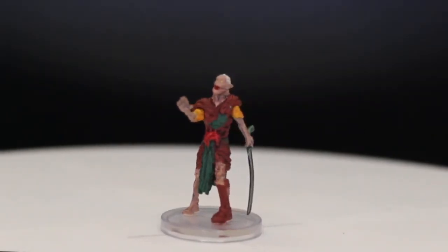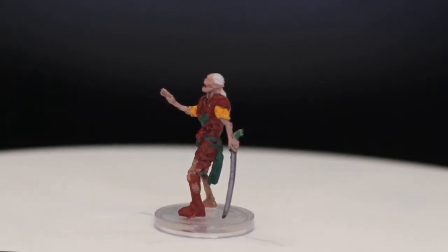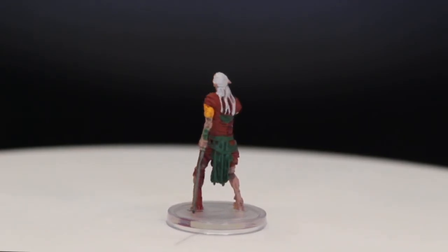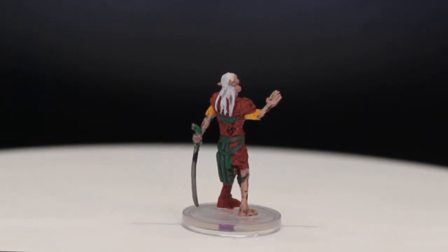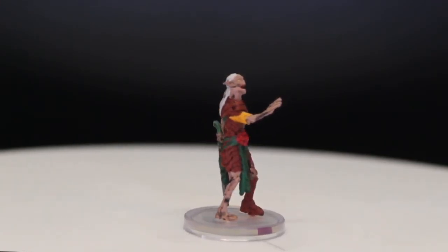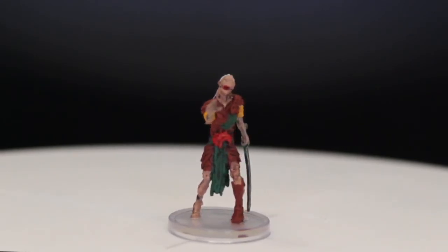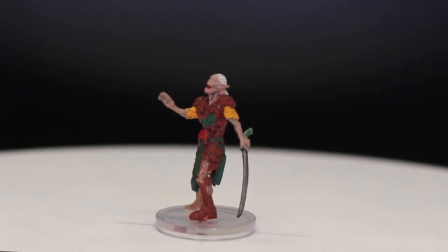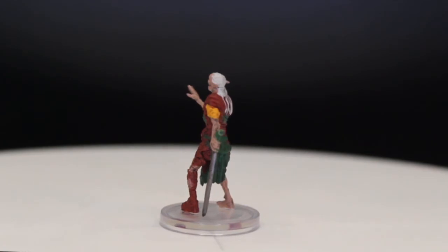Here we have your standard Zombie, number 14 out of 45. His ears have a little bit of a point, so he could be an elf — you could use him as a zombie drow or a zombie high elf whose hair went white after death. He even has that curvature of the blade you see in elven swords. It's good to see zombies of other races than just humans. Makes it feel more balanced since the world had so many other races in it. This zombie has a lot of personality — he's reaching toward you like he needs help, and then stabs you.